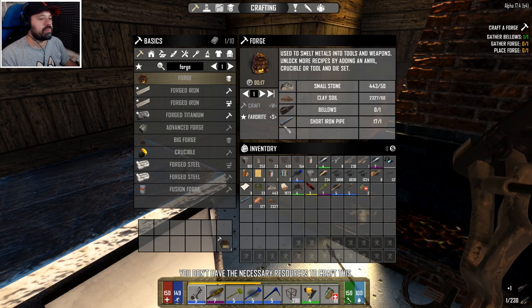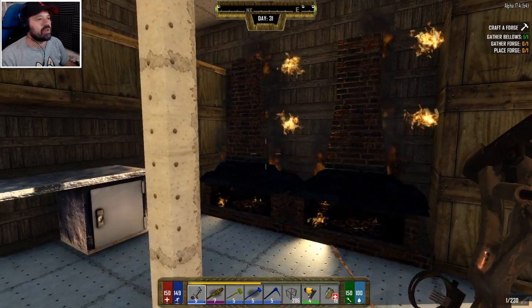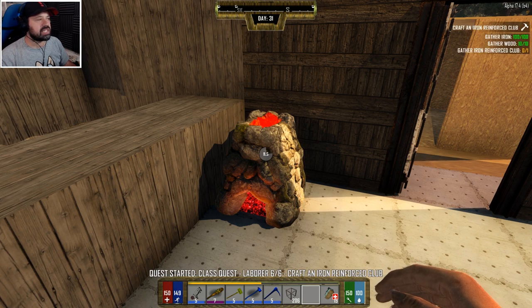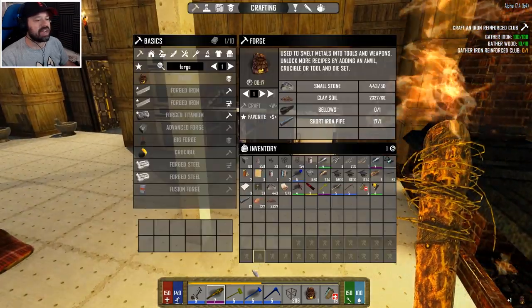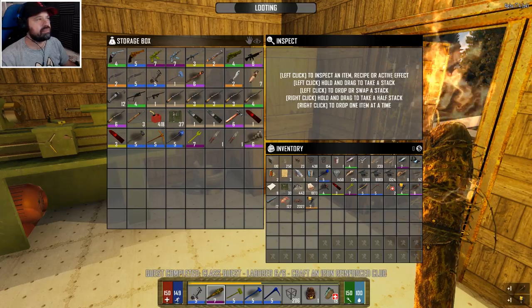We're waiting for the bellows - finished now, excellent! We're gonna make the forge and then place it, only to destroy it again because we have these big forges here anyway. I hope we don't have to make another big forge and place it - it should say 'hey, I already done this.' There we go, now we can pick it back up. Craft iron reinforced club - we can't do that after we pick up the forge. That's a titanium club - we have melee weapons here. Beautiful!